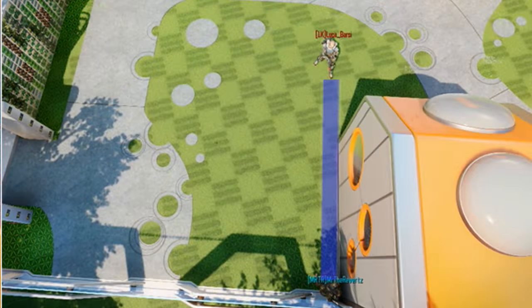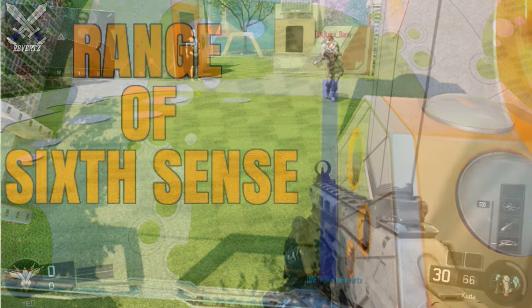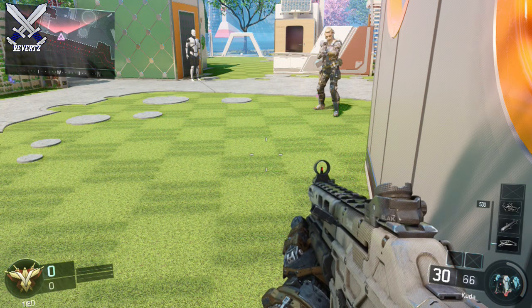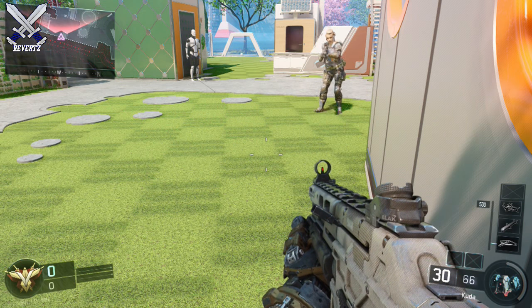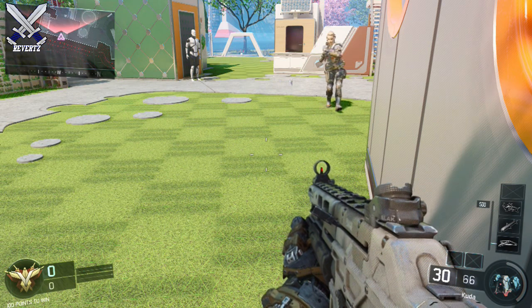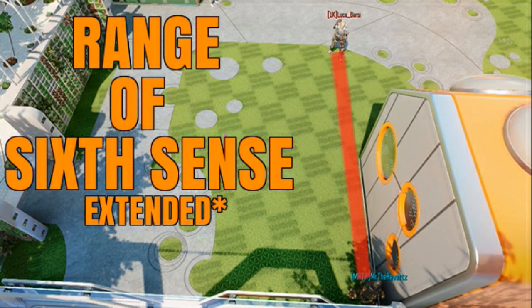I want to show you guys — on screen now is the range at which the indicator on the minimap will tell you that someone is nearby. As you can see it's a pretty long distance. One thing I didn't know was that when someone has triggered 6th Sense, the distance for the indicator will actually increase by a little bit. As you can see, the range does increase by only a tiny bit — not really anything to get overly excited about, but it is something I was not aware of.